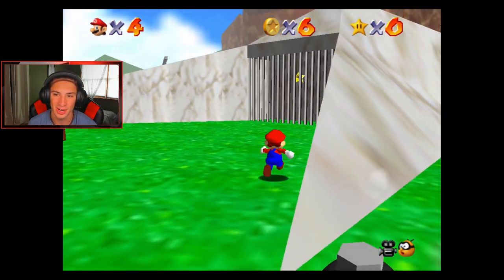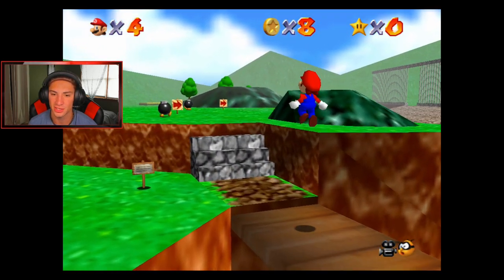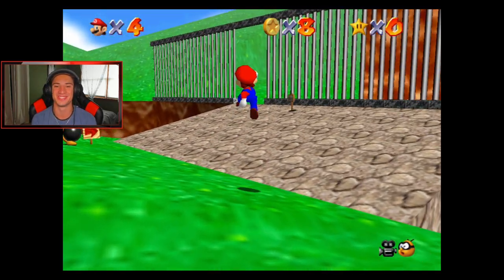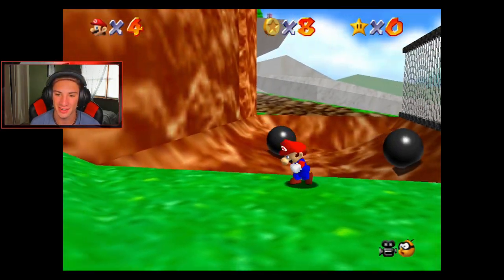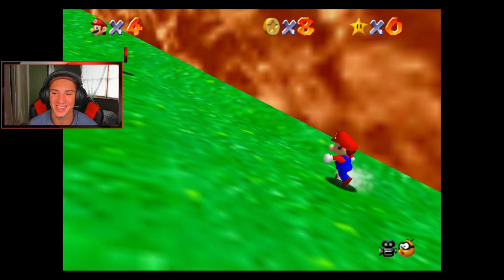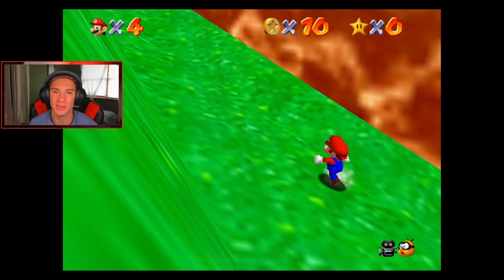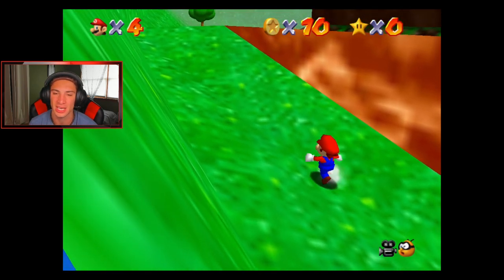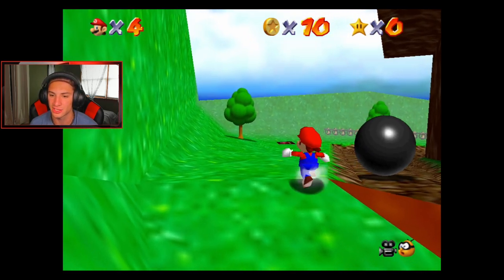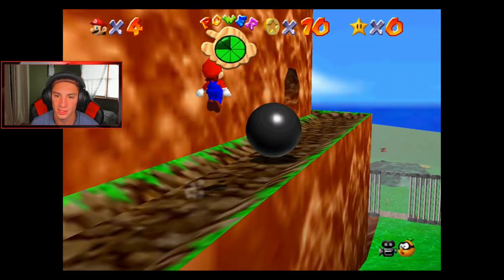We're on Bomb-omb Battlefield. I can actually get a quick power star if I want to but I'll save that for a little bit. We'll start off with the first mission: go to the top of Bomb-omb Tower. I'm so late for this game! Hopefully they didn't take out running up this thing — let's see. Yeah, you can just run straight up it. They didn't change anything, which is awesome. Are all the glitches still in here? I know speedrunners use certain wall glitches to get power stars.